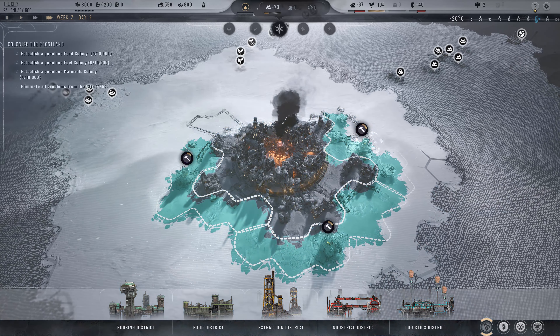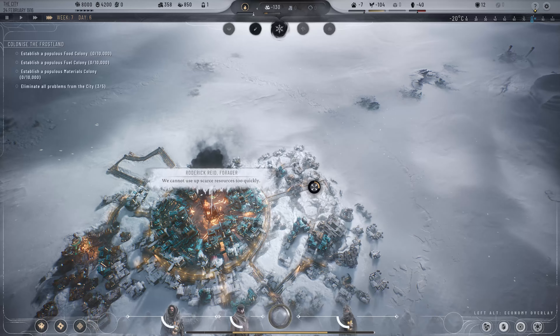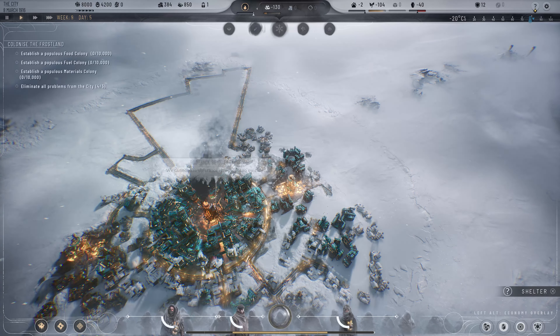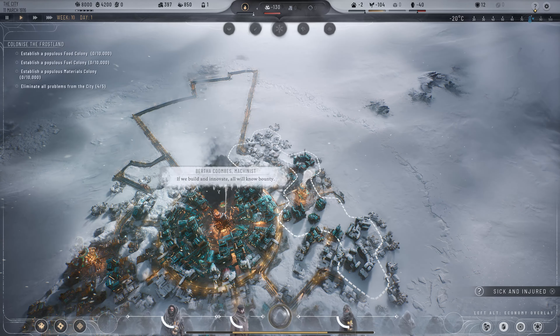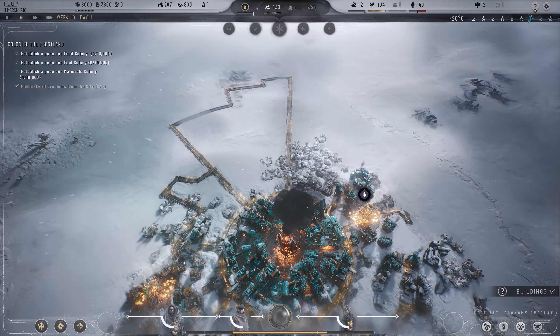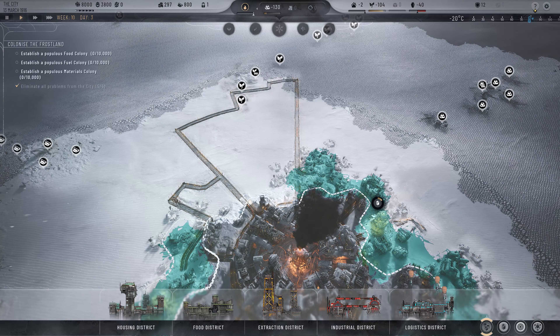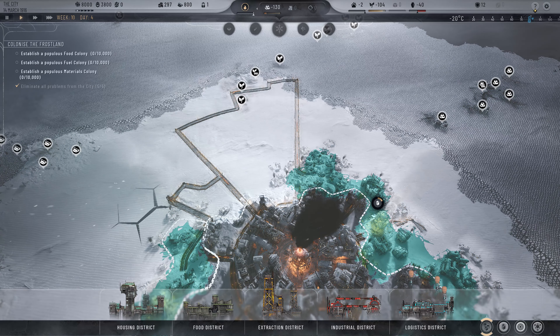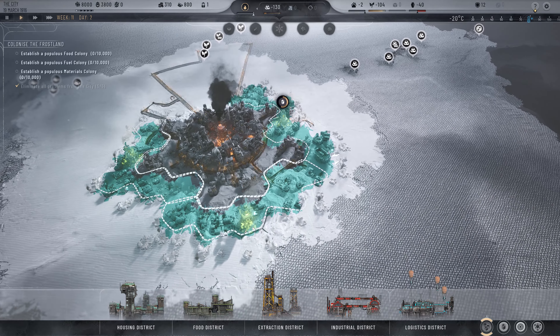With one district you get 20 shelter, so you need three housing districts. Expand one, and you should be able to cover all the shelter you need. You can expand another one, but don't expand too much in the beginning — just expand one and build a research center, otherwise you won't be able to build buildings without expanding the districts. Other districts have one integrated slot but you can expand them and gain two slots for buildings.